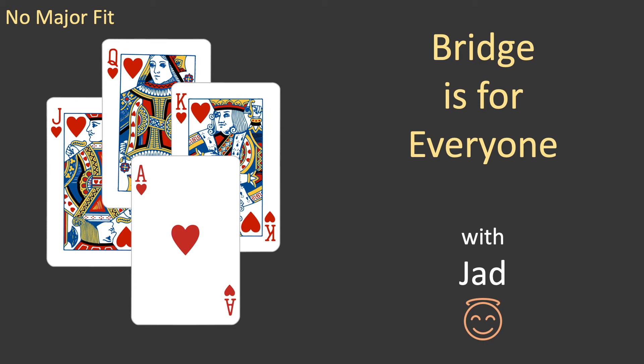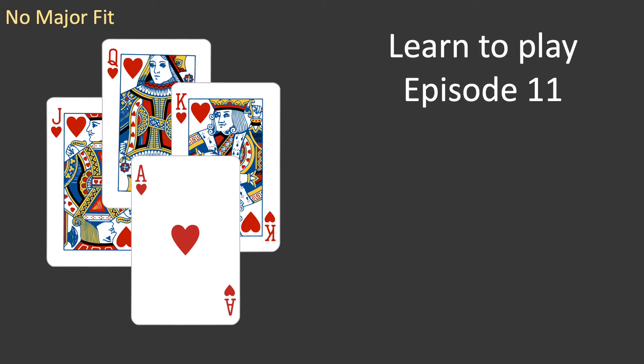Hello everyone and welcome to Bridge is for Everyone. My name is Jad. This is episode 11 of the Learn to Play series. In this episode you will learn how to bid when the partnership does not have a fit in a major suit.